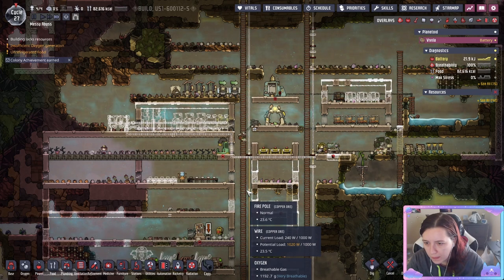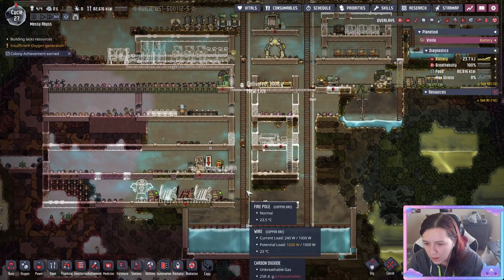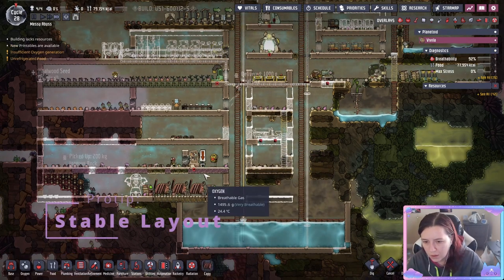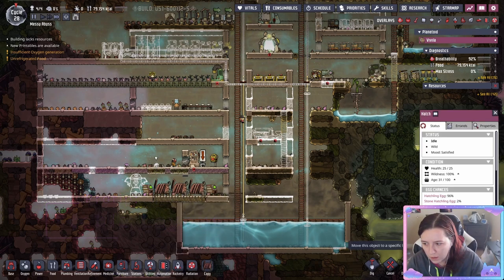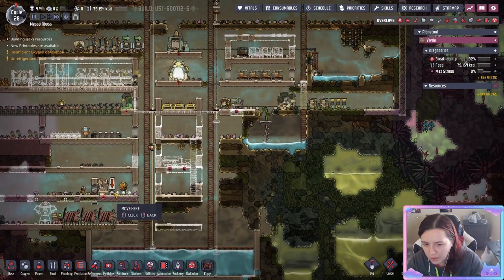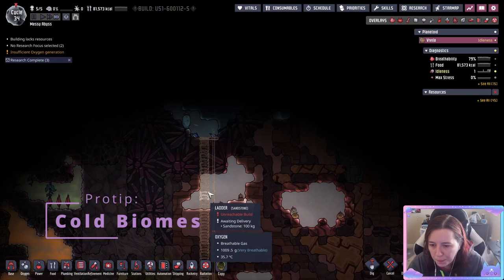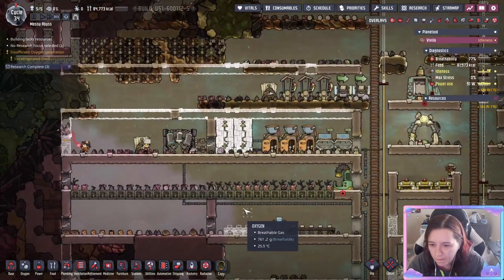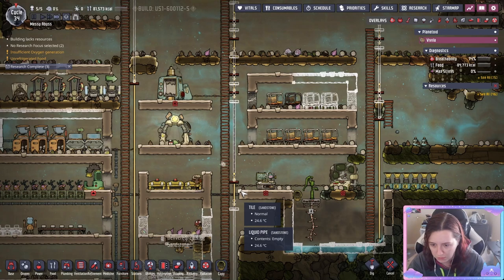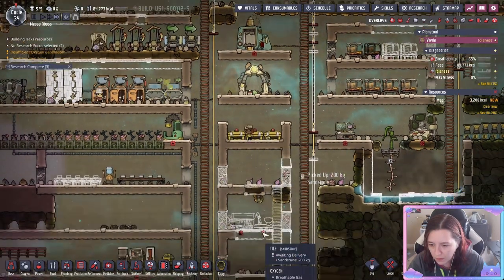Now with coal power set up, it's time to get our hatch farm started. You can either wrangle the hatches with your rancher or click the hatch, use the move-to option, and move them inside the stable. I built a door with a tile on top so the hatches don't utilize the entire space — you do want the room as big as possible to fit more hatches, but this keeps them from moving all over which makes collecting the coal they excrete easier. Exploring up towards the top of the asteroid has paid off — we've found a cold biome. This is something you want to find as quickly as possible, especially once you build your self-powered oxygen machine, as it will keep your oxygen cool and your dupes happy.